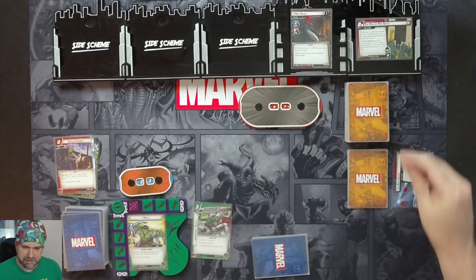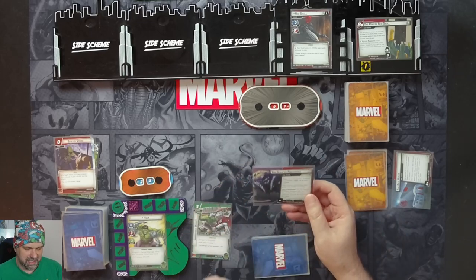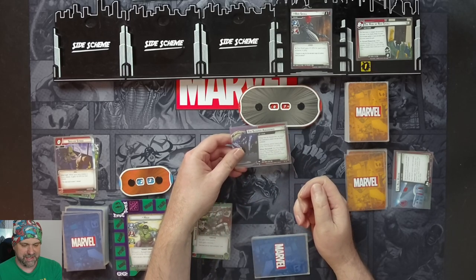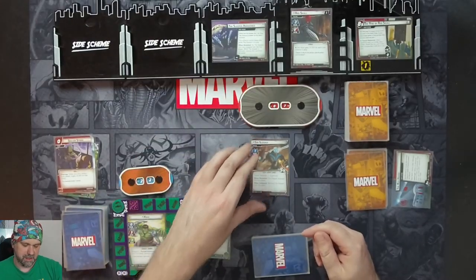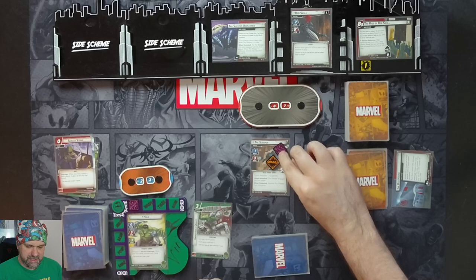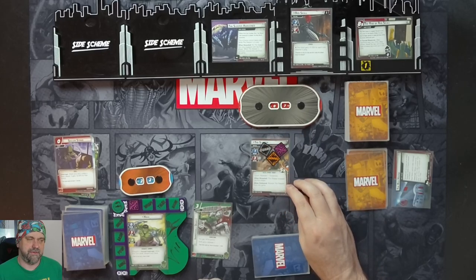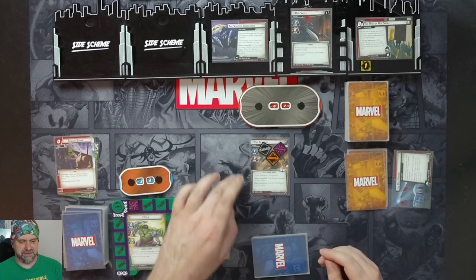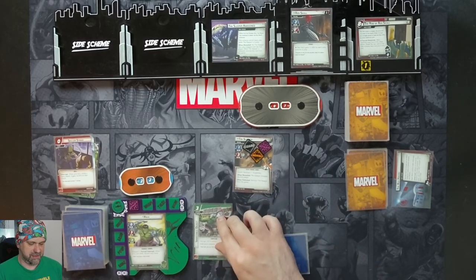Villain phase: one threat goes on the main scheme. After resolving step one of the villain phase, we reveal the top card of the side scheme deck and we have the Sleeper Awakened. This scheme cannot leave play while the Sleeper is in play. When revealed we put the Sleeper into play engaged with the first player. When the Sleeper is defeated, remove this card from the game. So there's no threat on that, but the Sleeper comes in with Guard, Retaliate 1, and Toughness. He has five health. When defeated he gets removed from the game, so if we defeat him, both these will go away.